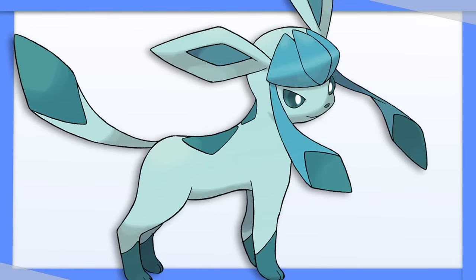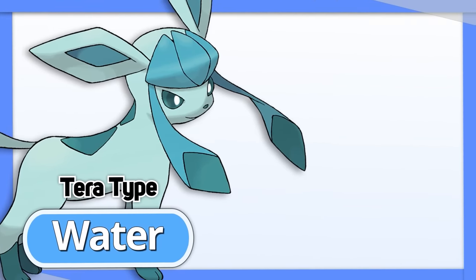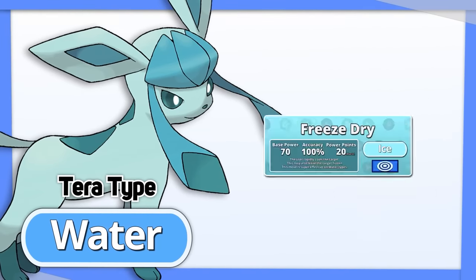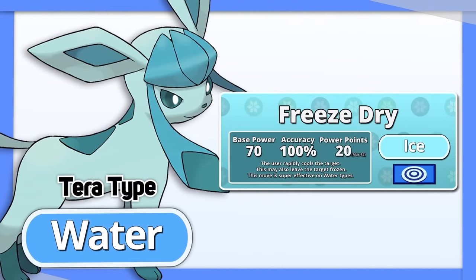Glaceon's best Tera type is Water. It allows it to make better use of its good overall stats, and though neither Ice nor Water can hit opposing Water types, Glaceon's access to Freeze-Dry remedies this.